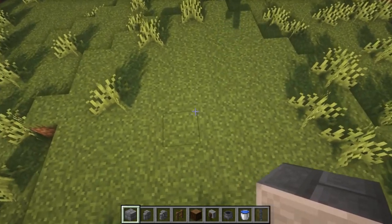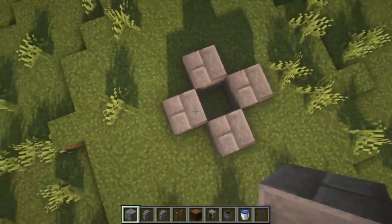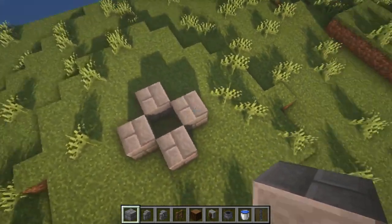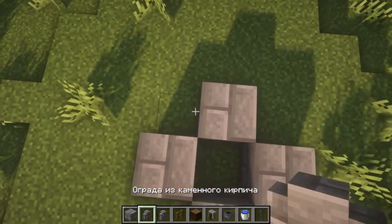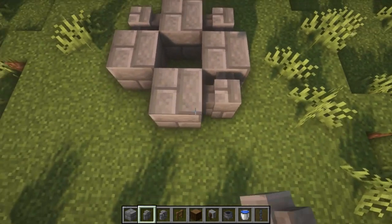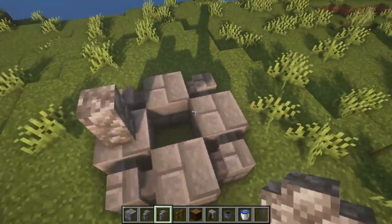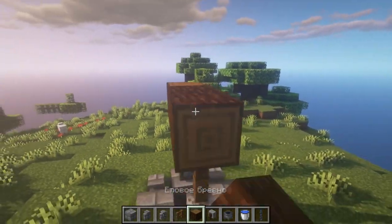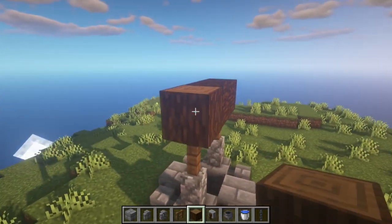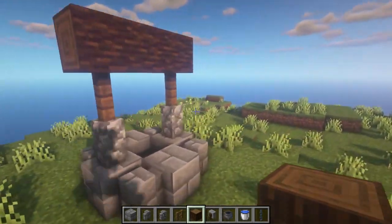So let's get started guys. The well will be pretty simple and easy to build, so I think we will finish in just a couple of minutes. We need to put our stone bricks in this way — to make such a square, or a rhombus on the sides. Then we put up a stone brick fence in the remaining places, and on the sides we put a cobblestone fence. On top of the cobblestone fence, we put a spruce fence.